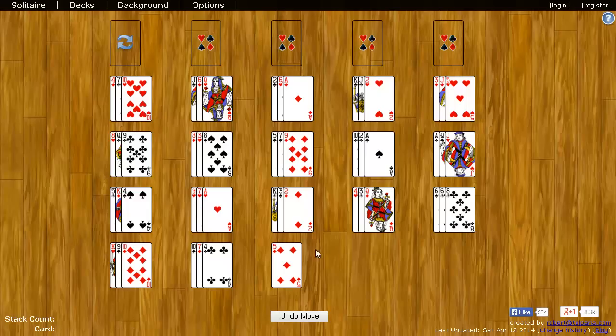The goal of La Belle Lucie is to move all the cards to the top right four foundation spaces. Each foundation spot starts with an ace and then you add cards on top of it in ascending order while following suit.